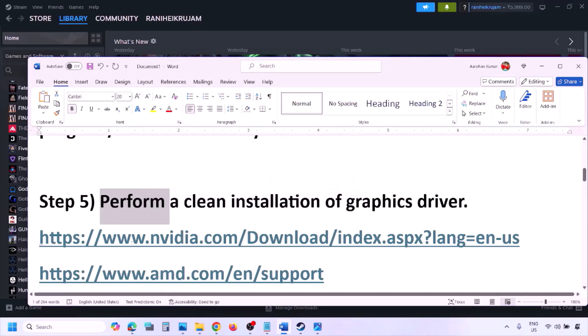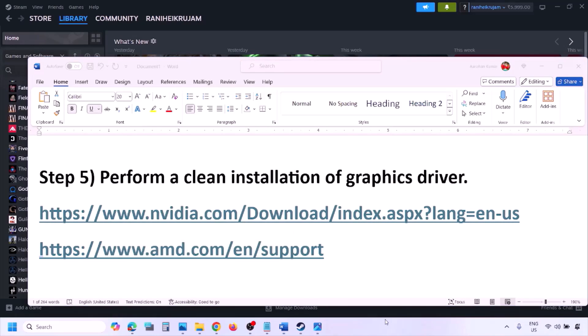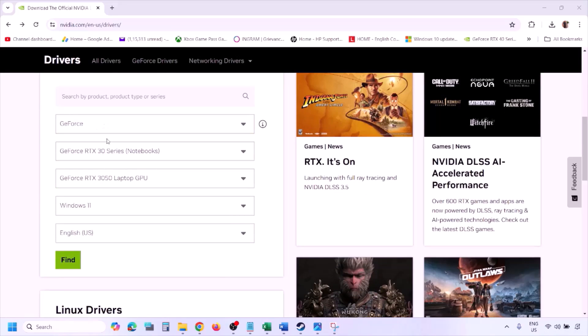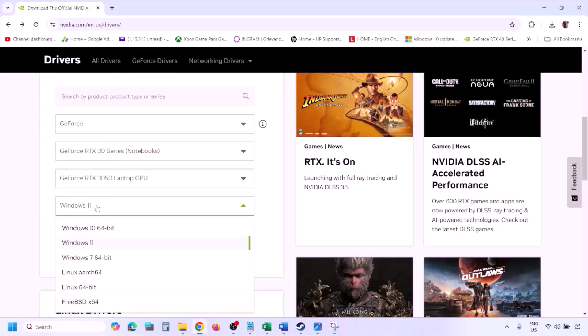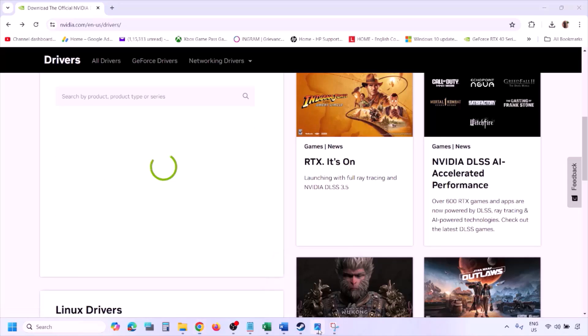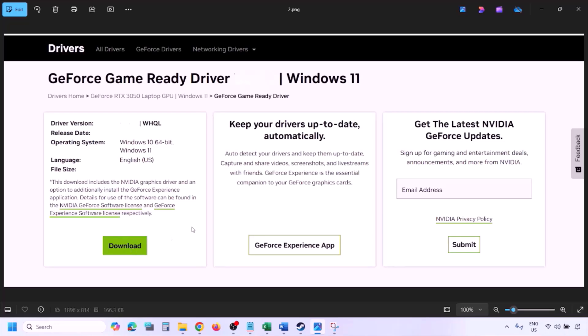The next step is to perform a clean installation of your graphics card driver. If you have an Nvidia card, go to the Nvidia website; if you have AMD, go to the AMD website. On the Nvidia website, select your graphics card from the list, select the correct operating system, and click Find. You'll see the latest GeForce Game Ready driver — click View, then Download, and let the download complete.